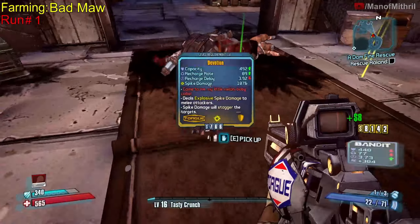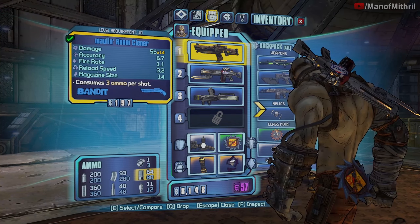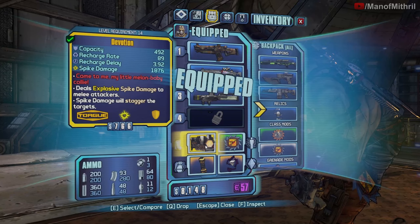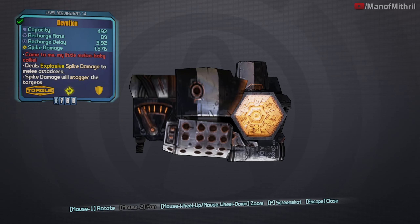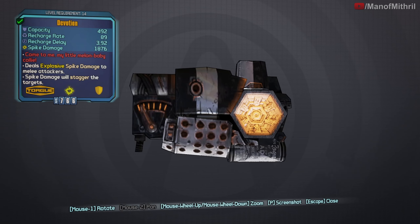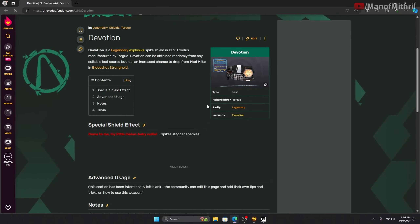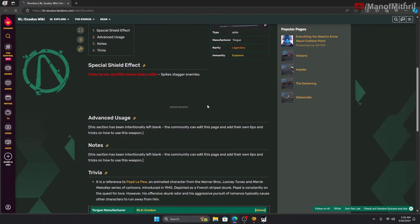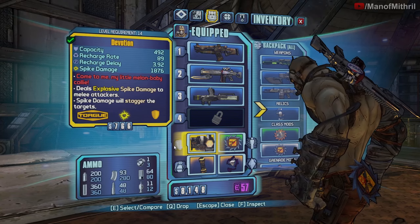We got it on the first try — the Devotion. It's a Torg shield with spike damage. Its red text is 'Come to me my little melon baby, Khali.' It deals explosive spike damage to melee attackers and spike damage will stagger targets. It's actually a reference to Pepe Le Pew, the French skunk. I think I'm gonna use this since it's melee creek.